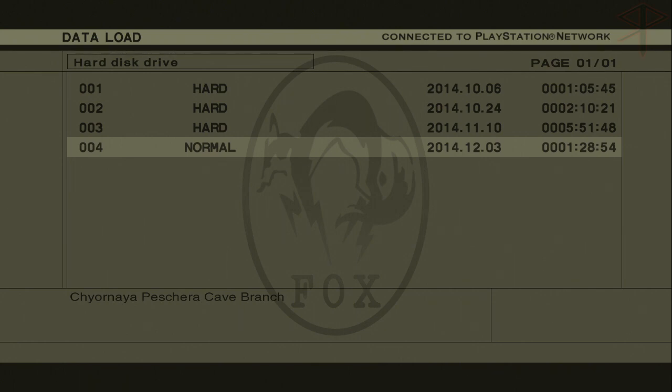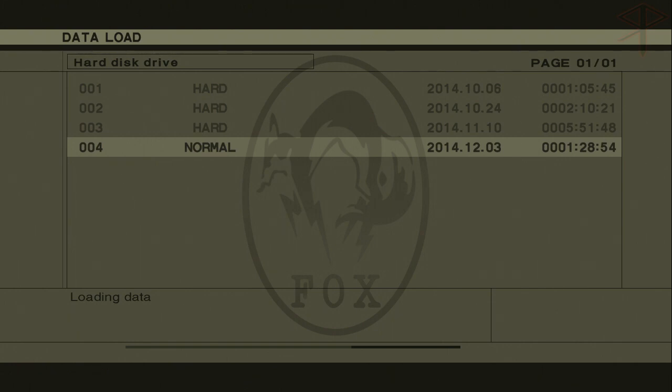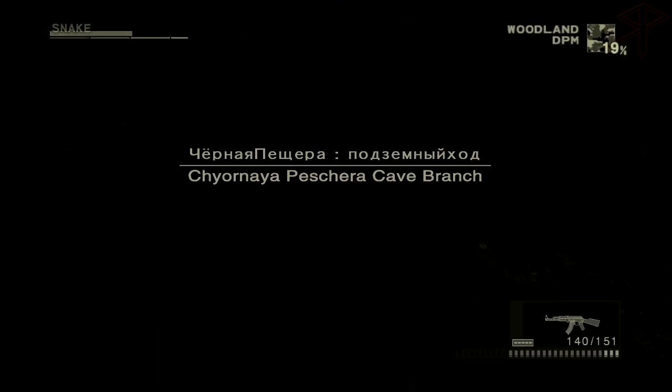I pretty much got all the items. I don't think I missed anything important. There was like an SVT in the beginning of the second mission — after the Virtuous mission, I believe. Like on the bridge area, or on the cliff side under the bridge? I think I got that, I'm pretty sure I went to that spot.